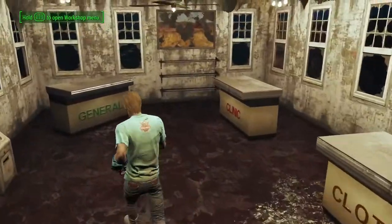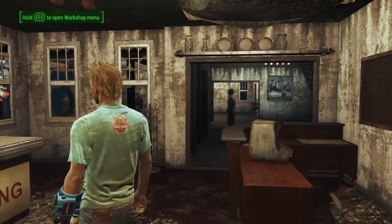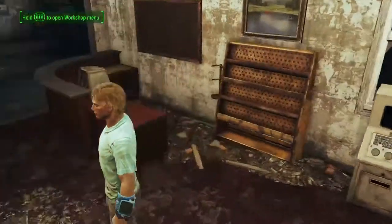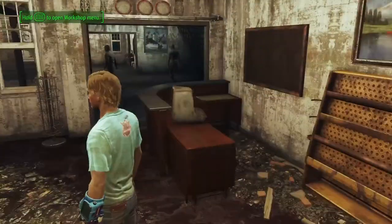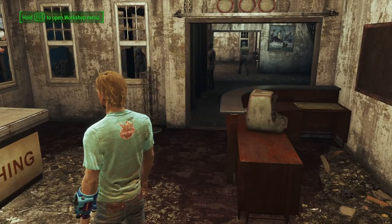So that's going to be it for the National Park Visitor's Center build here in Fallout 4. Next we'll do my player home, and then Echo Lake Lumber. If you guys enjoyed this video, make sure to drop a like on it and stay tuned with the rest of the series. Make sure to subscribe and hit that bell notification button. Thank you everybody so much for watching, and I'll catch you guys next time.